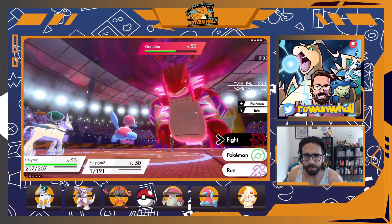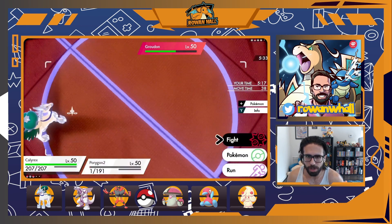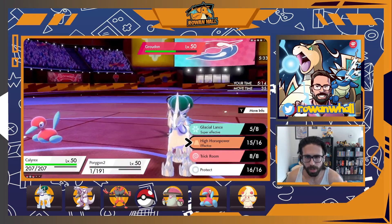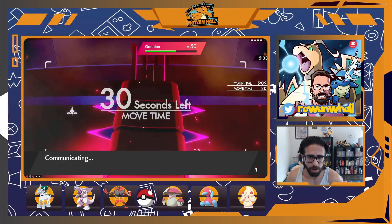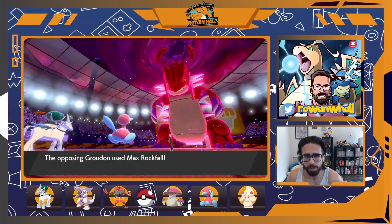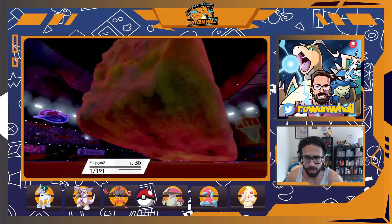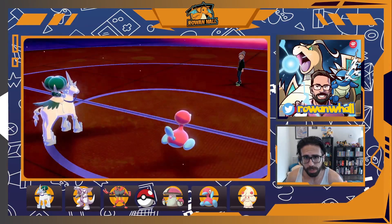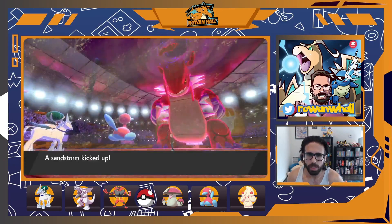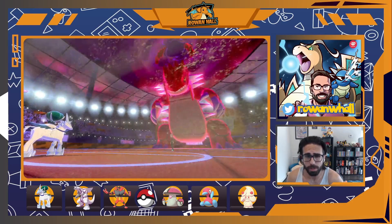A plus-one Glacial Lance single target probably just kills, but I want to play it safe. One calc I know is that outside of sun, Flare Blitz does not KO small Calyrex from Groudon, and neither does Rock Slide. So I go for the safe play: Trick Room and Recover. The absolute worst case is a crit onto Calyrex. They go to eliminate Porygon2, but I don't think that was their out. I get Trick Room back up with a fresh set and a plus-one Calyrex.